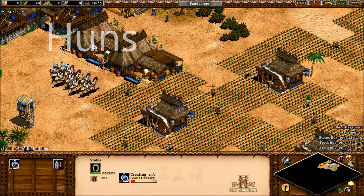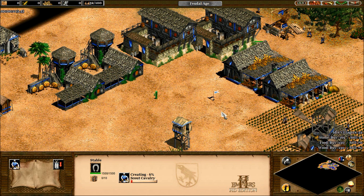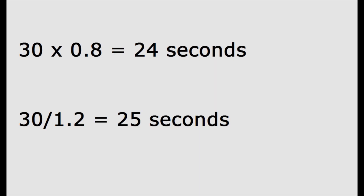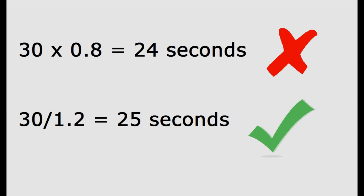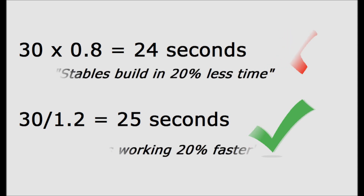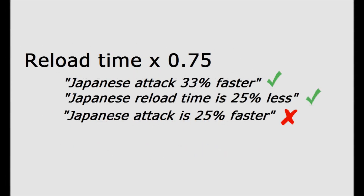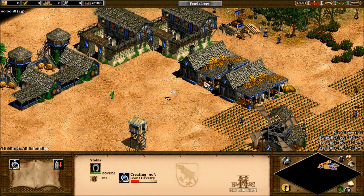What about the Hun scout cavalry? Their stables work 20% faster, so scouts take 25 seconds instead of 30. One interesting thing to note is that it's very clearly 25 and not 24 seconds, so the game is doing 30 seconds divided by 1.2 instead of 30 times 0.8 to get their 20% faster. That means they are working 20% faster as it says, instead of reducing the creation time by 20%. Unlike the Japanese units attacking 25% faster mix-up in the wording, in this one the text does indeed describe the increased rate perfectly — it's a true 20% faster and not a secret 25%.